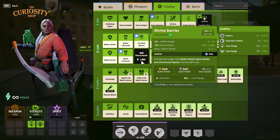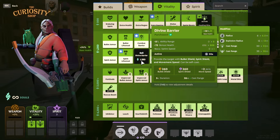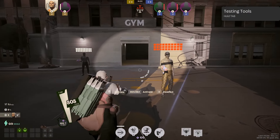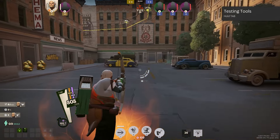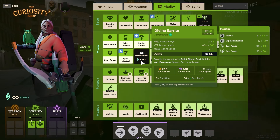Next up is Divine Barrier, an insane and overlooked item. On active, it gives you a bullet shield, a spirit shield, and movement speed, all for just 1,250 souls. You're really after that 300 bullet shield and 300 spirit shield. Playing characters like Paradox, Dynamo, or others, you can cast it on yourself or on teammates. It's also a great item for players in a support role — Kelvin and Dynamo benefit from this a lot.